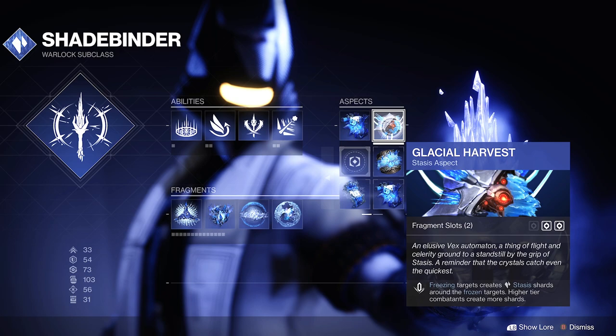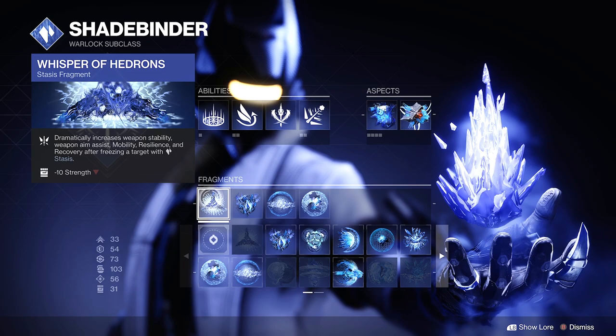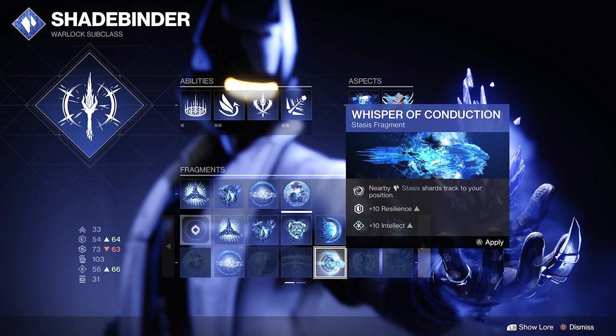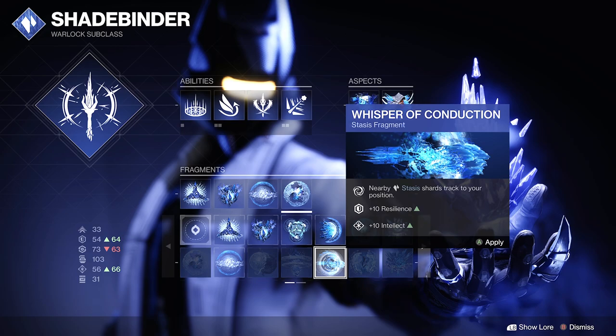With this basic setup you can still fill both champion mods and have your reserves and finders. The four fragments I use are Hedrons — because you're literally in a constant state of it — which dramatically increases weapon stability, aim assist, mobility, resilience, and recovery after freezing a target with stasis. It's up all the time. Then Fissures, Torment, and Chains. You can also take Refraction, since you're always defeating frozen targets, to give you class ability energy. Or go Whisper of Bonds for a bit more super energy. Finally, Conduction — nearby stasis shards track your position, so when you freeze a target those shards come right to you. I am also running 100 discipline and highly recommend you do the same.